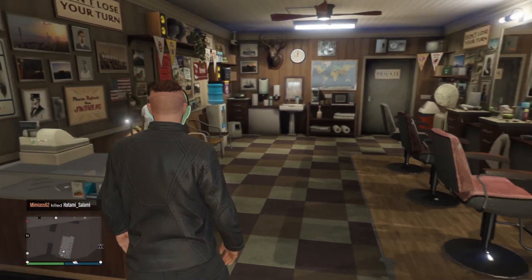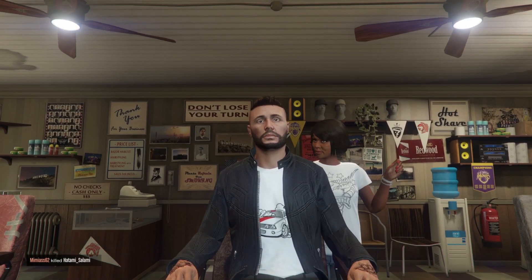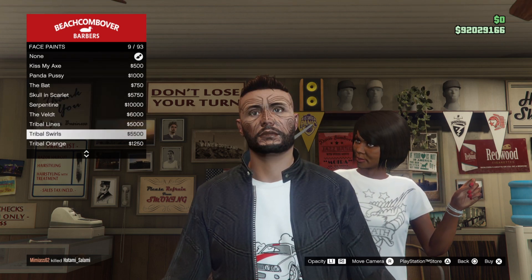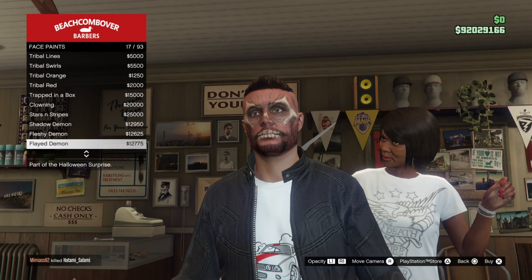And one of those things are the face paints. A lot of people always ask me how do you get these face paints or how do you save them? You get them at any barbershop under face paints. You can see which ones are related to Halloween just by looking at the bottom — it says part of the Halloween surprise.